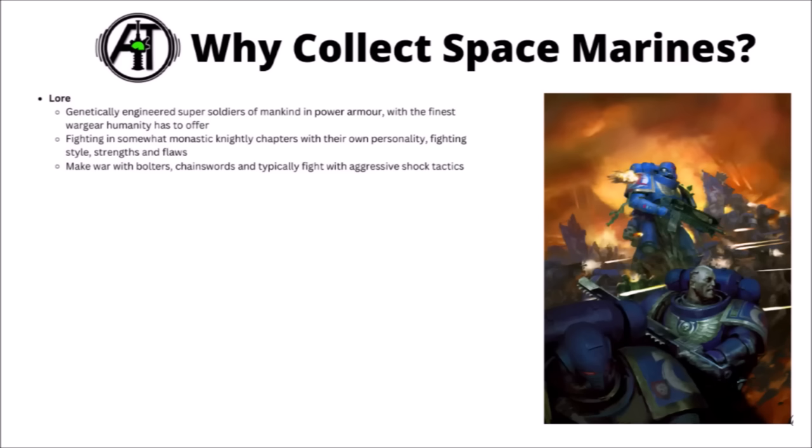The Space Marines were the ones that first led the great crusade of the Emperor across the stars, turning in on itself only once half of them fell to the machinations of chaos. In the current 40k setting they fight in somewhat monastic knightly chapters with their own personality, whether it's the grim Nordic-themed Space Wolves from their ice planet of Fenris, or the cold and calculating gunnery experts of the Iron Hands. Their standard foot troops fight with bolters, chainswords, and generally aggressive shock tactics, hitting the enemy with rapid strikes to keep them constantly off balance.